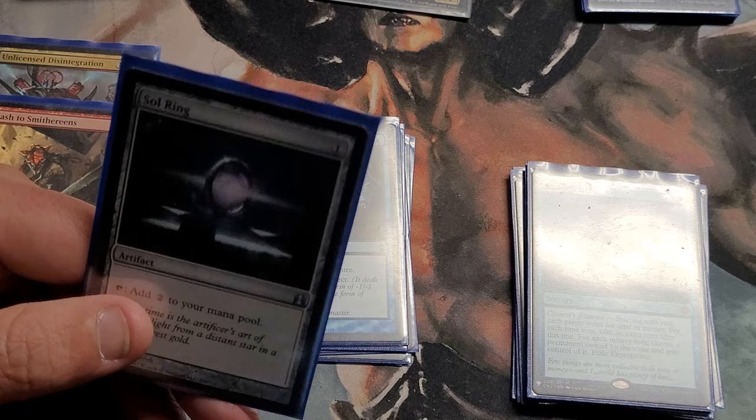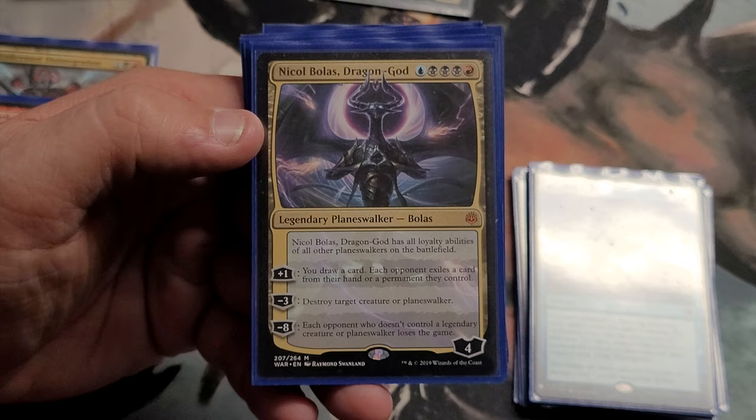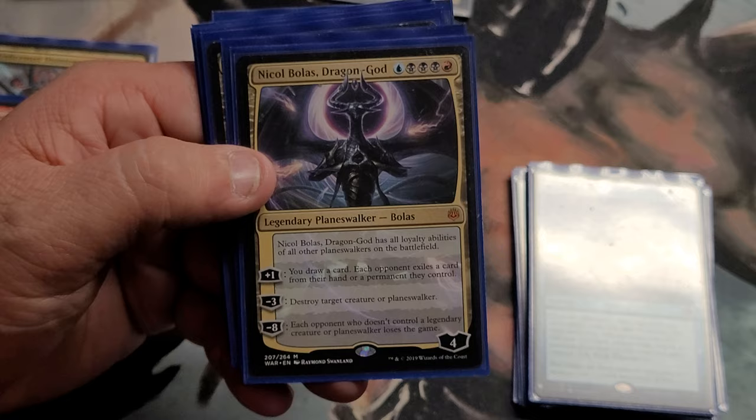That's a Sol Ring — a Marino Sol Ring. Now let's go into the Planeswalkers. So I've got Nicol Bolas, Dragon-God: of course he gets all abilities of all Planeswalkers on the battlefield. I have all the Nicol Bolas Planeswalkers — it's part of the theme. Some cards are from the Nicol Bolas series, some lands have pictures of Nicol Bolas from Archenemy. So it's a Nicol Bolas theme deck.